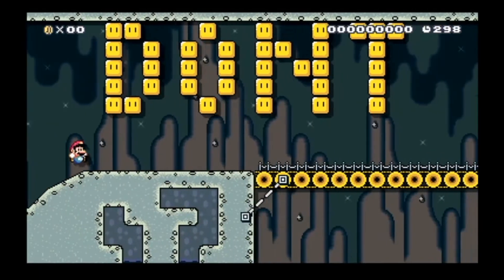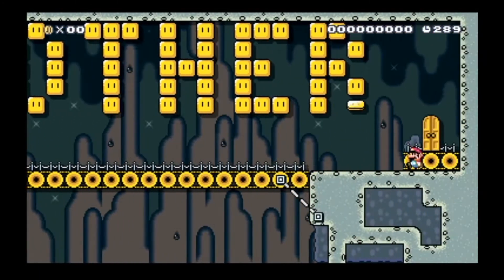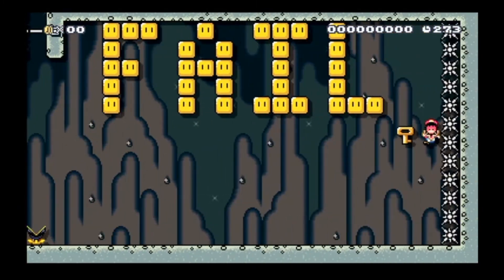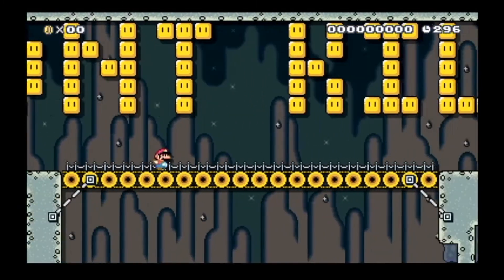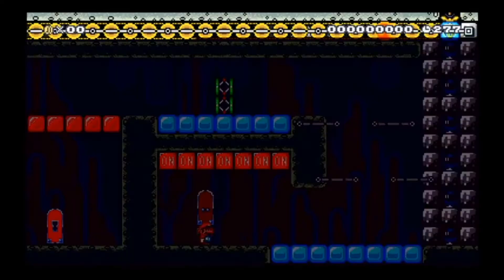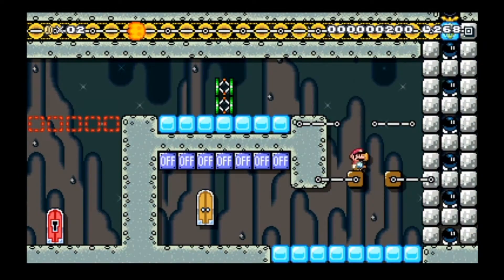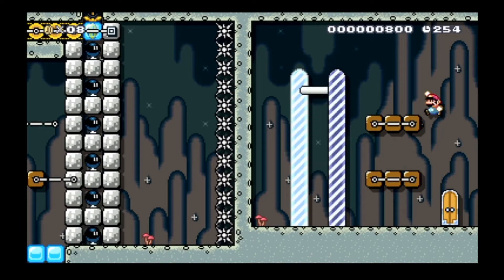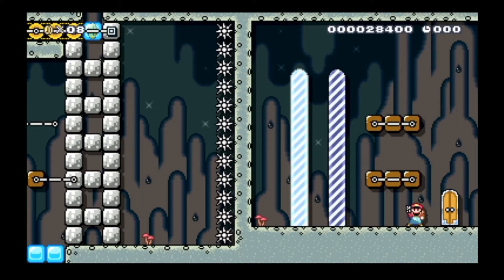Among Us, at its core, is a game about sabotaging other players. Not only is it the name of one of the game's core mechanics, but it is also the only way for the imposters to win over the crewmates. So I want to make a one-hour level that sort of mirrors this kind of gameplay, where the only real enemy is human nature.